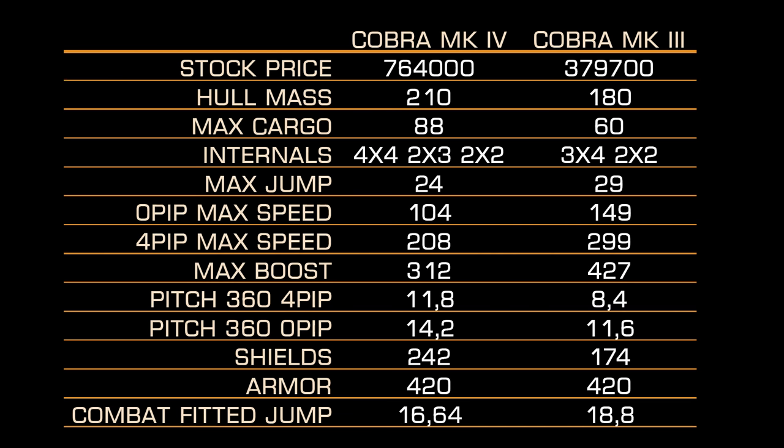Let me highlight the winners. As you can see, only shields and internal compartments favor the Cobra Mk IV. All other stats are better for Cobra Mk III, and some of those stats are really much better — notably zero-pip speed, four-pip speed, max boost, and pitching. Pitching is actually a very big difference between both ships.